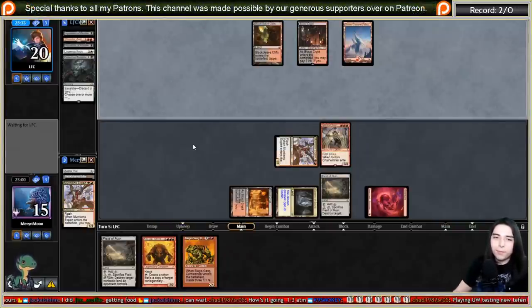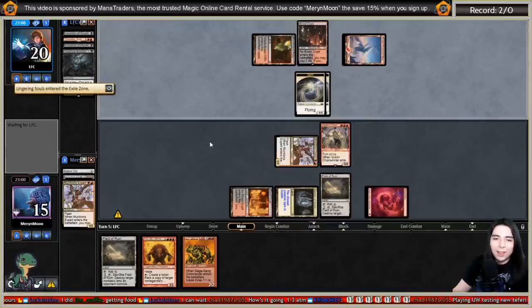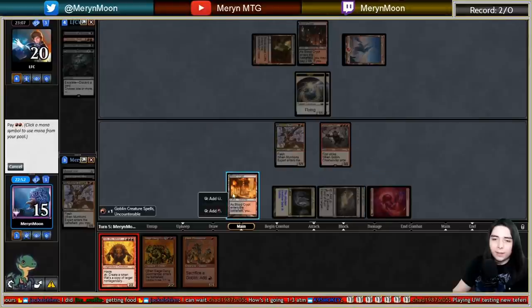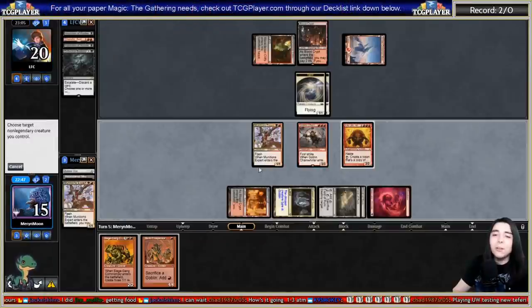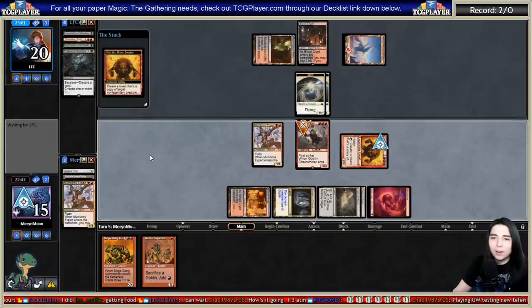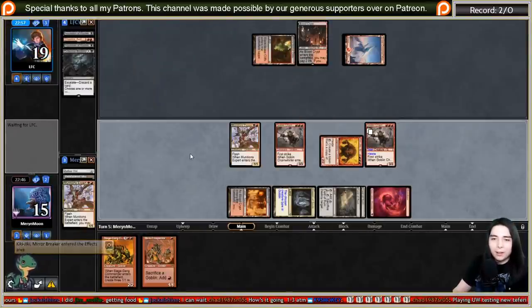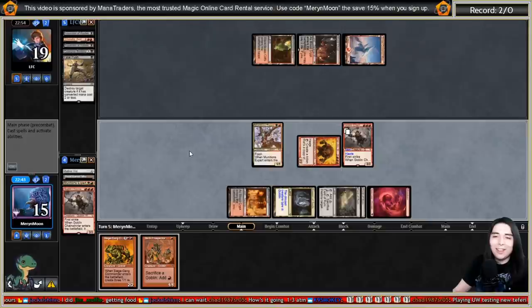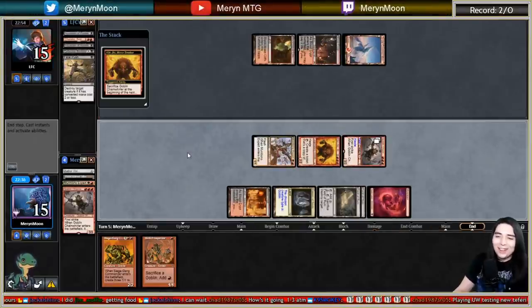Could have saved Chain Whirler for when they played Lingering Souls, but I can Kiki it. They saw my hand so they know I'll go Sling-Gang Lieutenant then Kiki it. Actually I'll just Kiki now - this is going to be nuts if they don't have a bolt. Copy Chain Whirler - it sweeps their tokens! When Chain Whirler gets value it just feels too good. They could have Pushed that at the start but didn't have revolt. Next turn Sling-Gang Lieutenant cloned with Kiki should be game over.